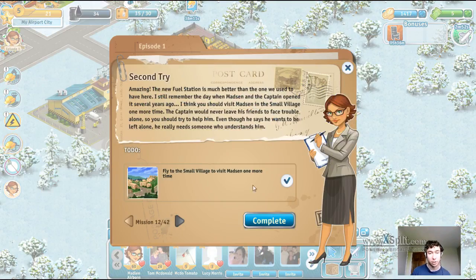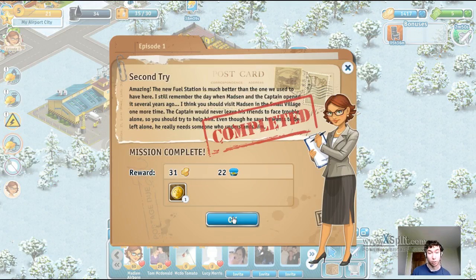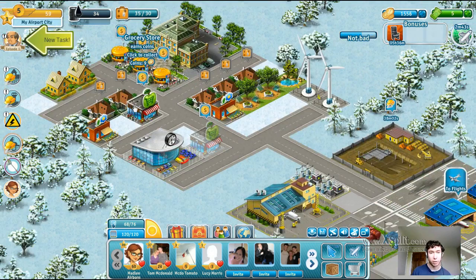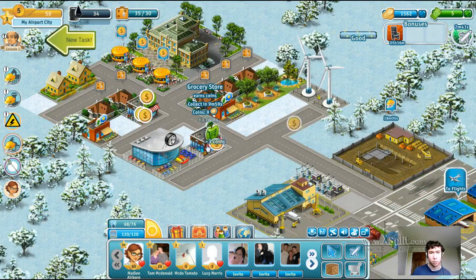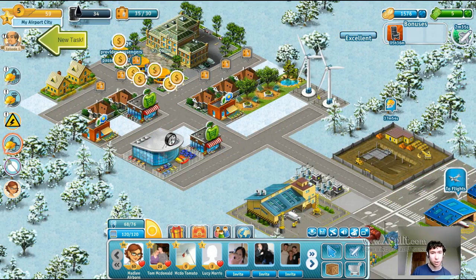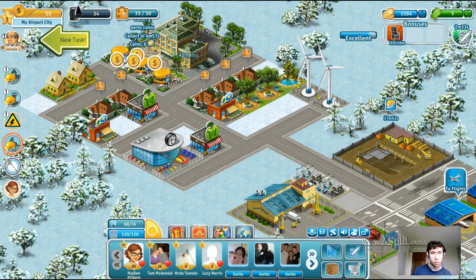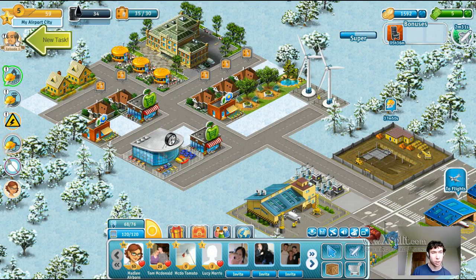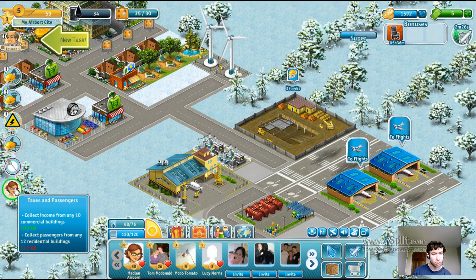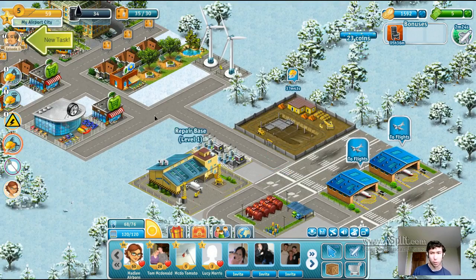Let's collect from you — that's just done it, perfect. That gave us something else as well — coins, experience points, and other things there, which is a bit interesting. I've got plenty of coins coming in here, but I think I still need to complete that other mission. Yeah, we need to collect from one more residential place.